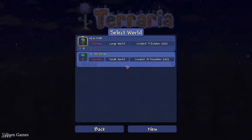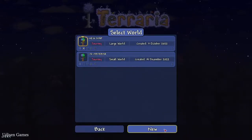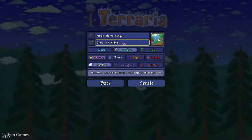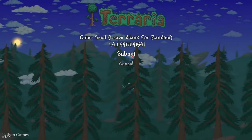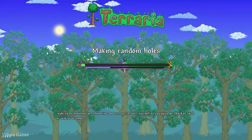Let's go! Number one is the usual copy seed, which you can find in the description section below. Create a new world, paste in these numbers, submit. You can choose the game difficulty if you want, then enter the world.